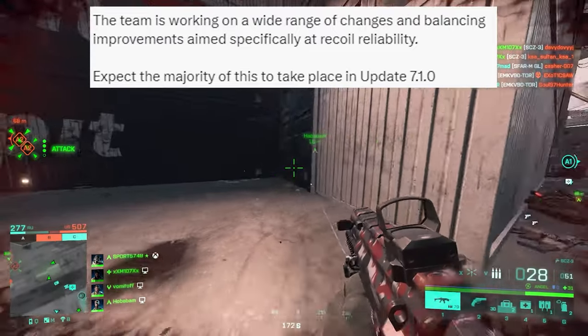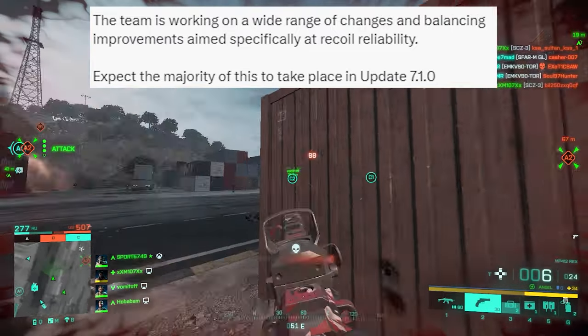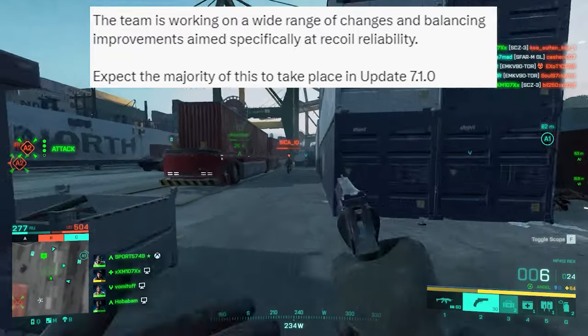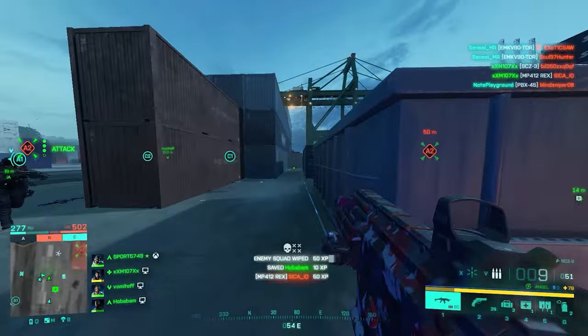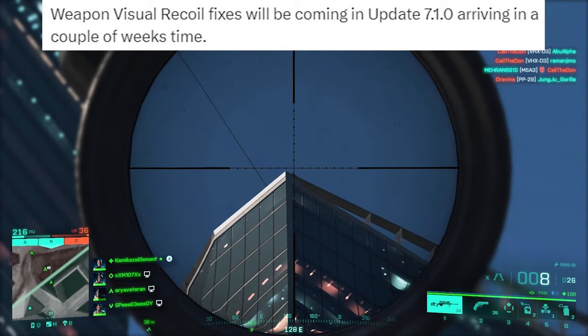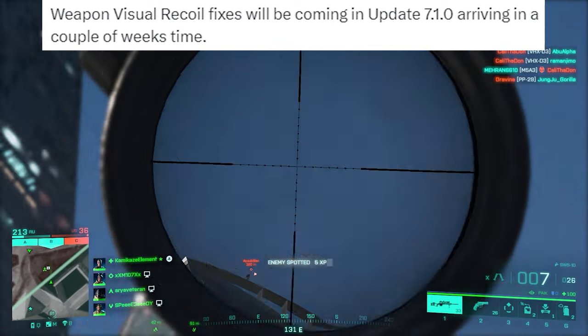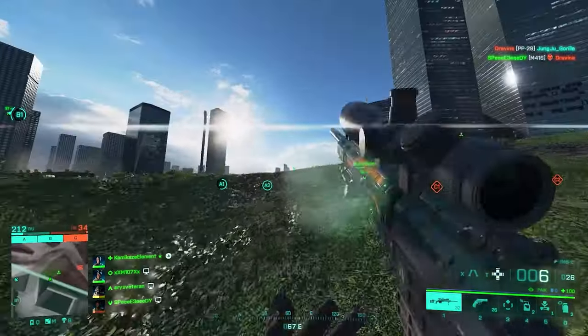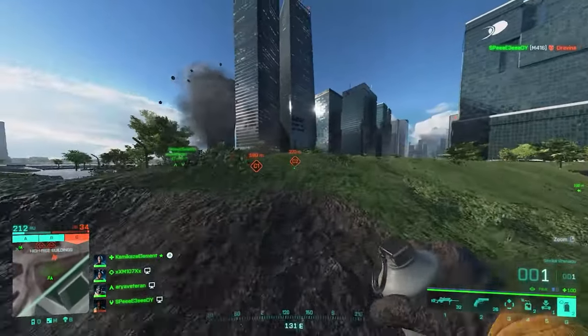Expect the majority of this to take place in update 7.1. About update 7.1 they say: weapon visual recoil fixes will be coming in update 7.1.0, arriving in a couple of weeks' time. A couple of weeks' time — remember, this is an issue that is literally game-breaking.